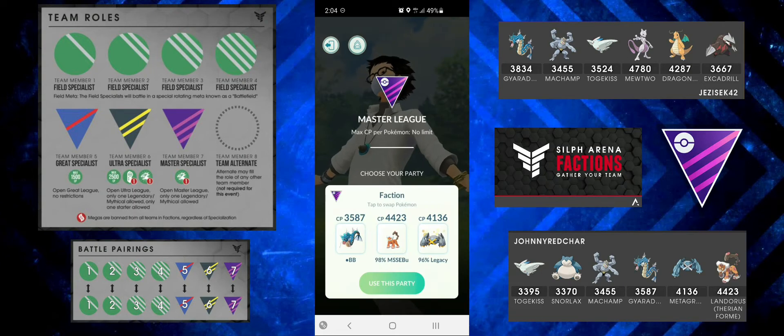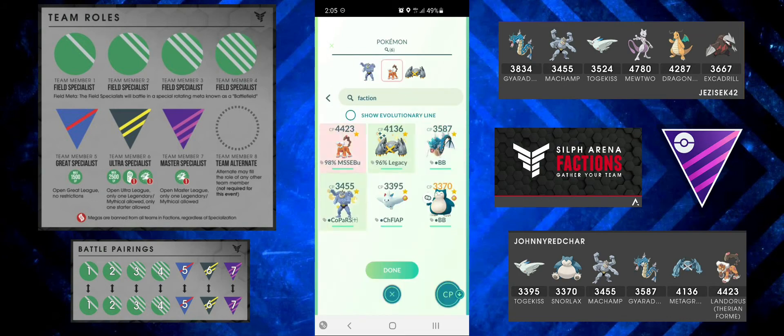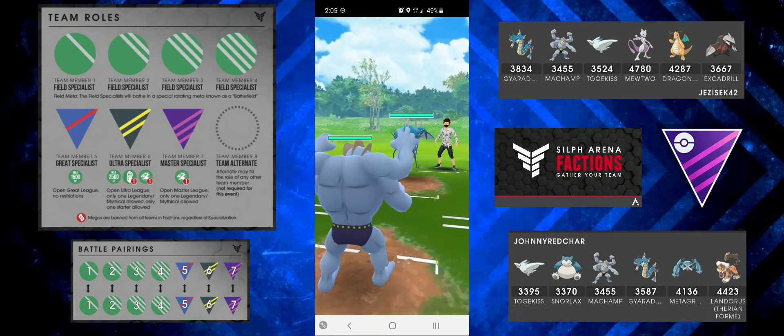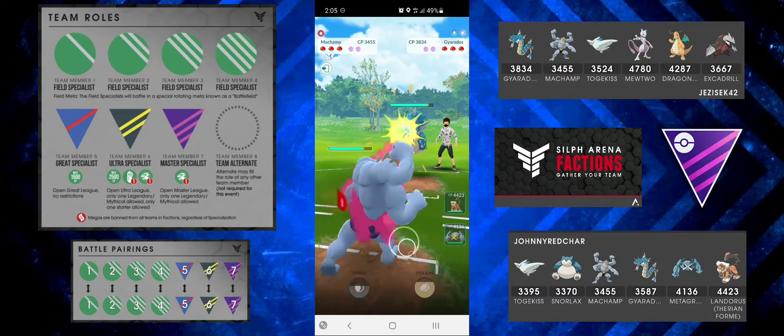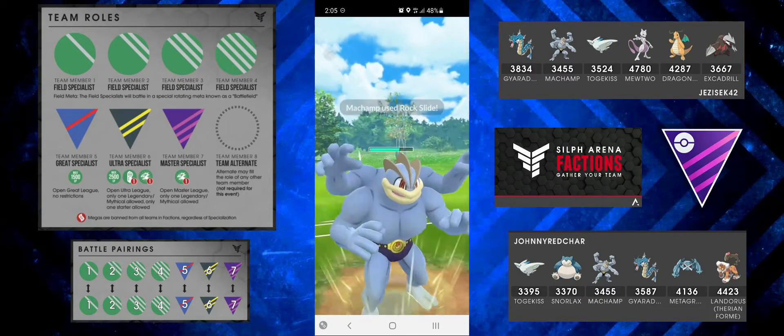I'm currently 2-0 up and going into the third match. I want to win this one too to get as many points as possible for my faction. My opponent will probably presume I'm sticking to the same team, but I'm actually switching the lead to Machamp while keeping the Metagross and Landorus core in the back. We have Machamp getting the reverse lead from match two. I'm going to stay in and, since I'm not running Cross Chop, I go straight for Rock Slide to see if they want to shield.